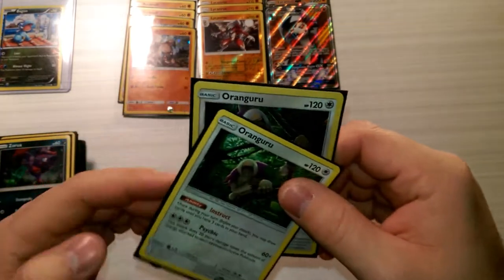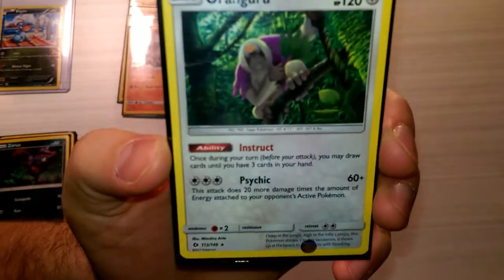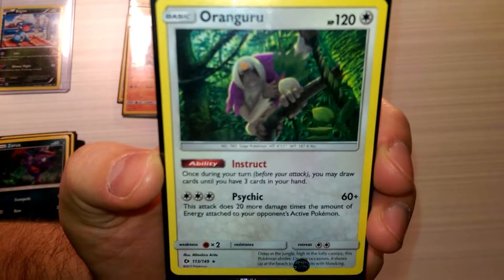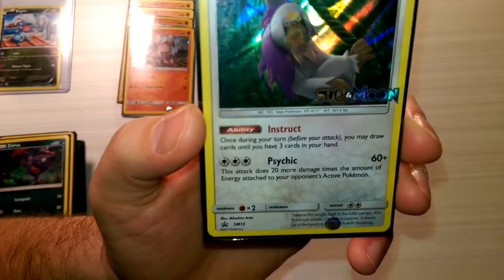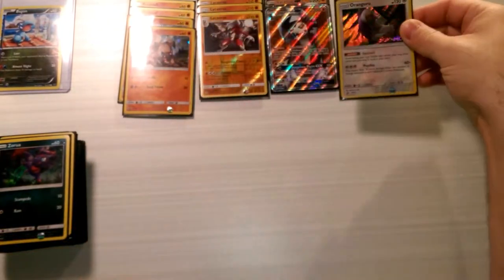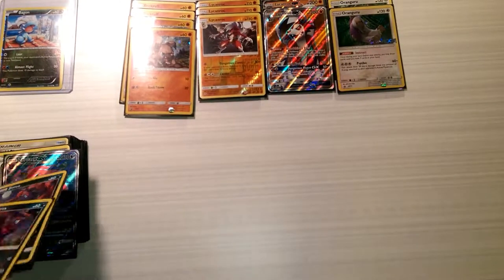We're also pairing it with a couple of Orangarus just for some draw support. Instruct is super good: if you have fewer than three cards in your hand, you may draw until you have three. That's what Orangaru does and what he's good for. It also has Psychic, which does 60 damage base and then 20 more for each energy attached to your opponent's active Pokémon — it can really add up. Psychic is probably one of the best attacks in the game.